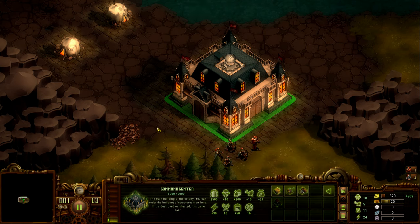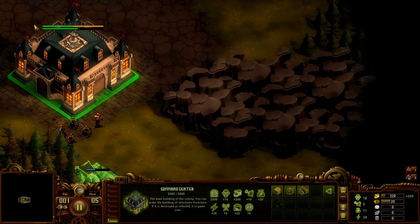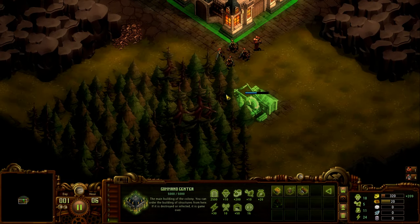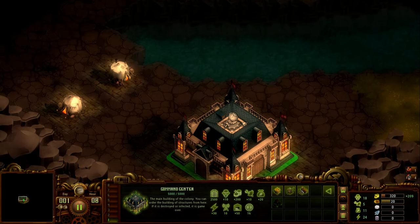Same with the quarry — you have to put it near stone. You can see there's a deposit of stones there, so I can put it there and that'll bring in about 2 stone every eight hours. Stone doesn't come in anywhere near as quickly as wood does.